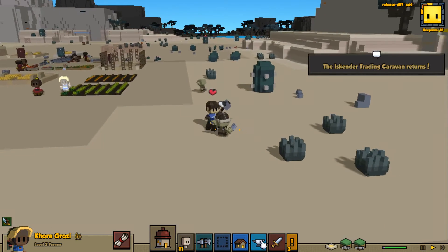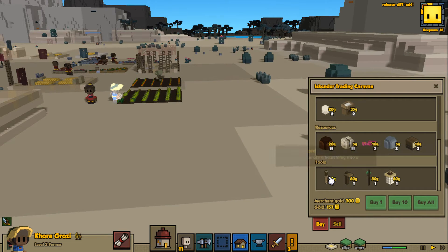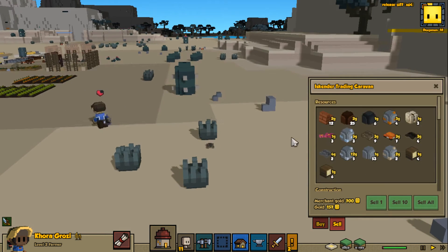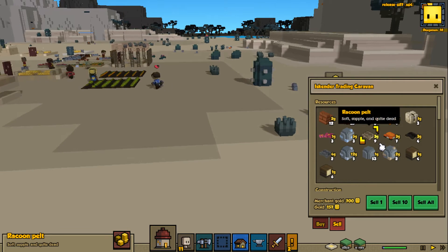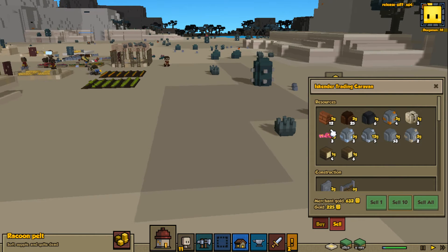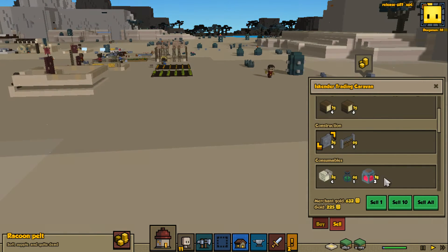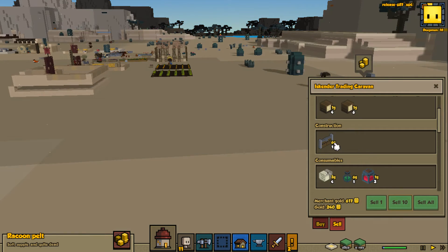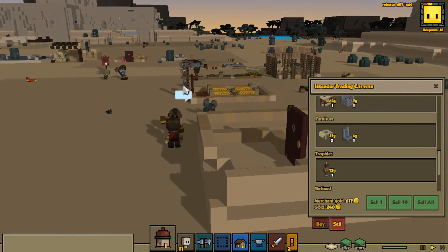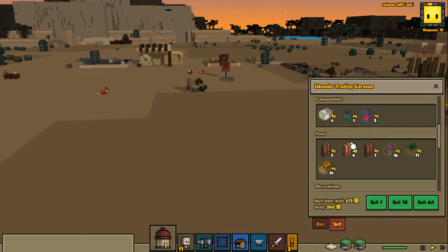Uh-oh, bad things are happening! But I think my guys are probably okay — the trading caravan has returned, a lot of things happening at once right here. We need to start thinking about having another wooden sword, we really do. We should loot this, but more importantly I'm gonna sell all these — they come in so fast. Sell all those, sell all those. Anything else I want to sell? I don't believe so. Cobblestone fences and stuff like that — yeah I'll sell them for now. Is the right person attacking the right people? Yeah, alright cool. Silver ingot, we'll keep it because I might be able to use it once I have the whatchamacallit.